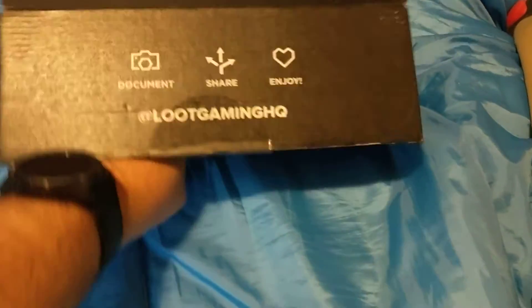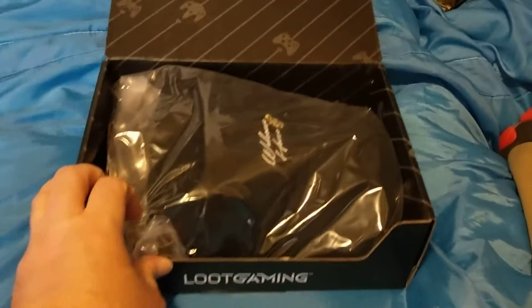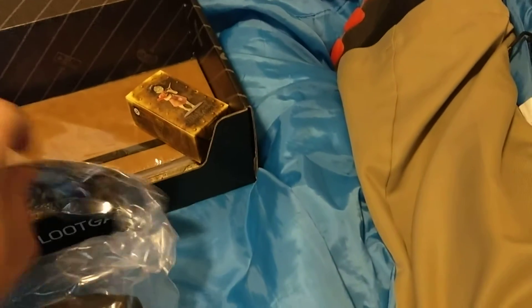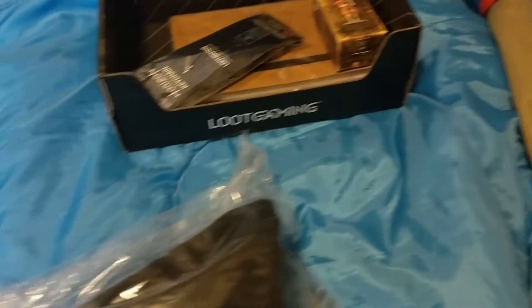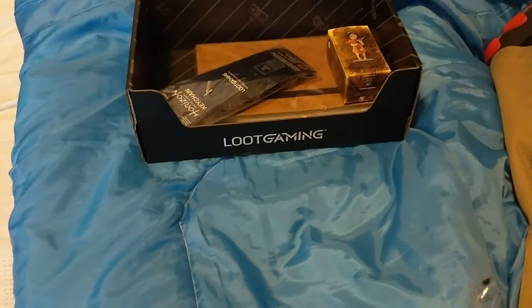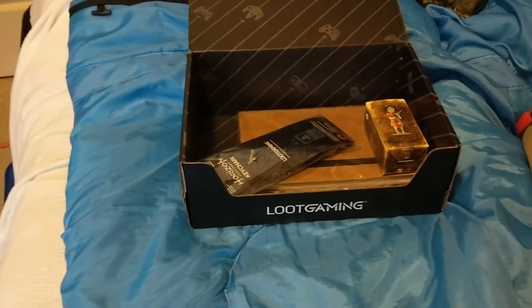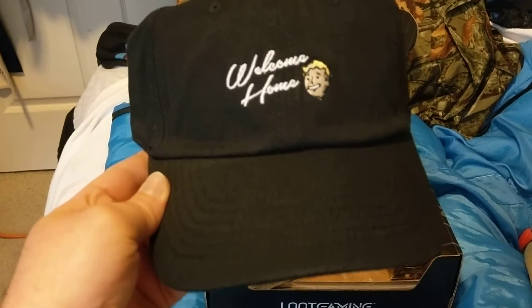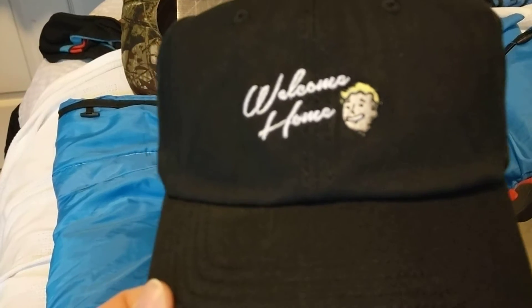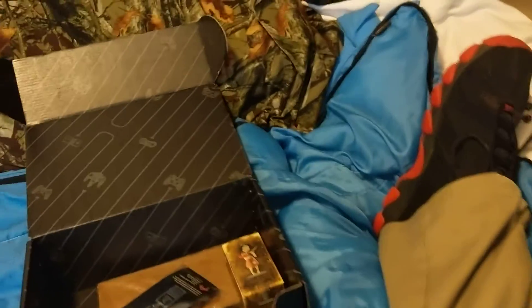Alright, the box was a little light. Let's see — looks like the first item is gonna be a Fallout item. Let's open that bad boy. Looks like it's going to be a hat. Awesome, look at that. That's pretty cool. I like hats. I don't think I've gotten a Fallout hat yet. Let's throw that on the floor.